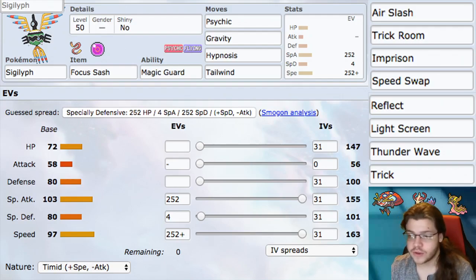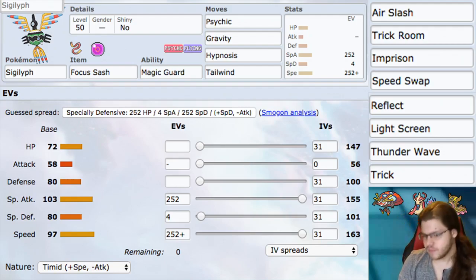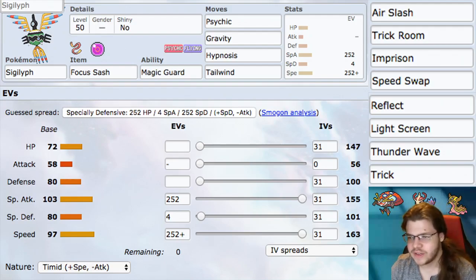Trick is pretty good depending on your item. If you're running Focus Sash, probably not that great, but it's an option. You have Choice Items that you could Trick around with, and that's another option. So yeah, huge move pool — very, very deep move pool.